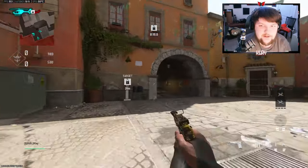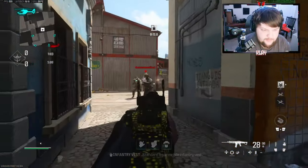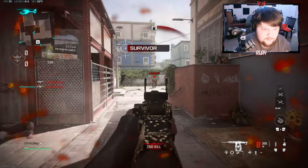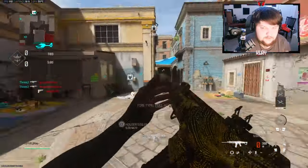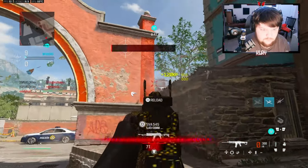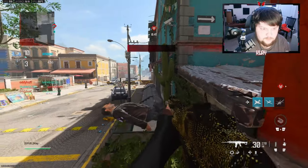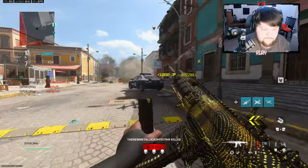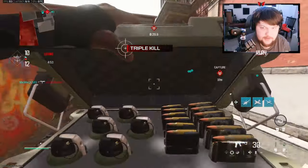I thought it'd be a good idea to put the second map on Mercado for the MCW. I think it's actually a really good gun for this map — it's not too close quarters, you can still fry with the MCW. They're still spawning over here — let's see if anybody shows up over here.